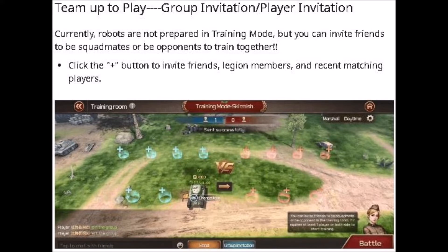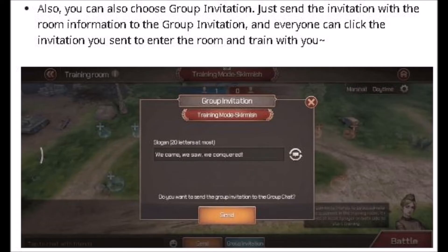You can team up and group play. Currently robots are not available in the training mode, but you can invite friends to be squad mates or opponents to train together. Click on the plus button to invite friends, legion members, and recent matching players. You can also choose a group invitation — just send the invitation with the room information to the group and everyone can click it to enter the room and train with you.